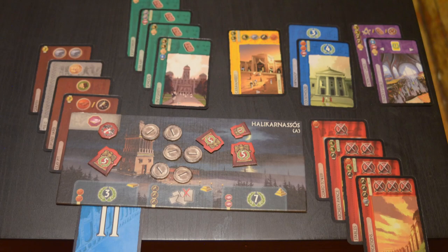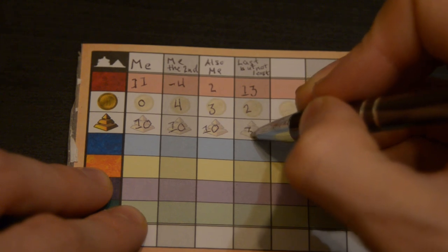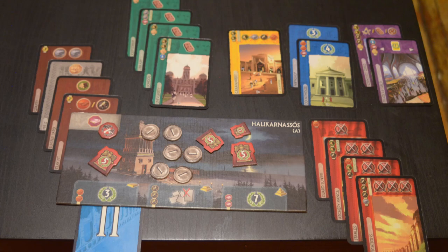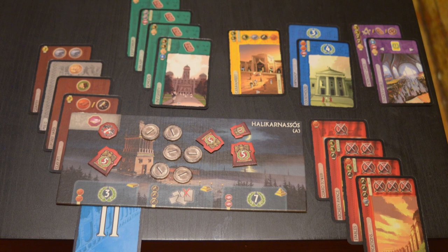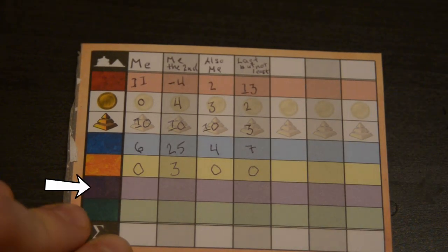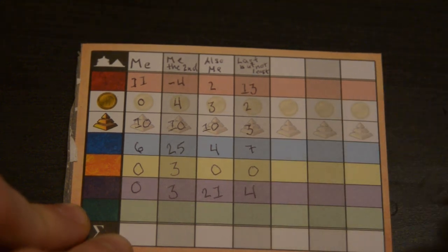Next are the points from wonder construction — if any stage of your wonder has the victory point symbol, you score the number listed there. Then come the victory point cards, which are pretty self-explanatory. Then economy cards — most of these don't give you points, but a few of them do. Next are the guild cards, which are the most varied in terms of how you score points, so we'll go over those in more detail later.